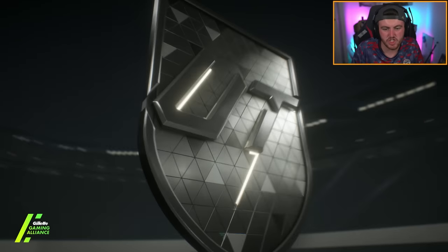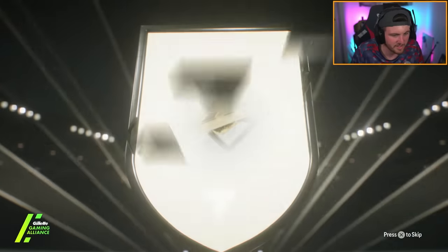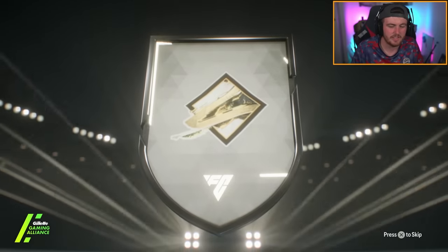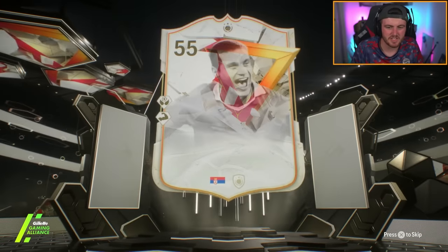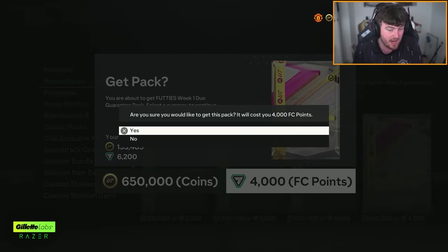Second icon pack now on my RTG account — it's a Glazo icon. It's going to be Vidich. I always said Centurion's — it's a Glazo icon and it's Vidich. Not great, unfortunately, not what we're looking for. Hopefully we get like Neymar or Boutellus. Jezzino would be nice as well.